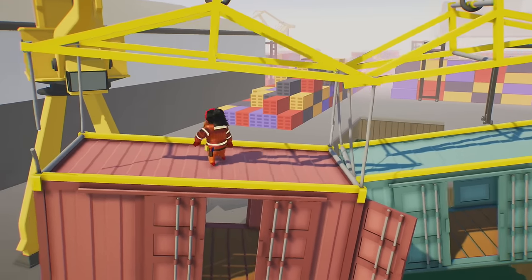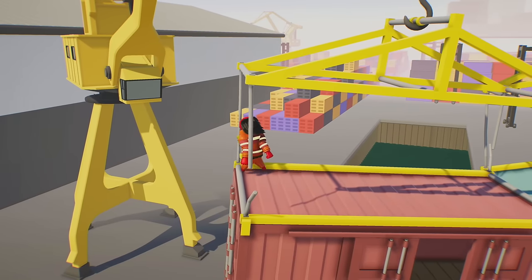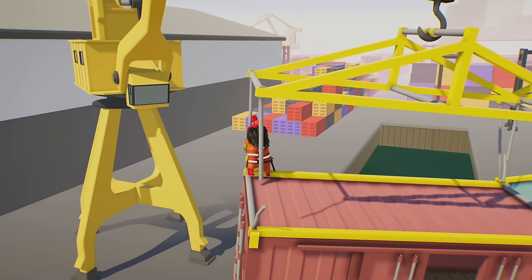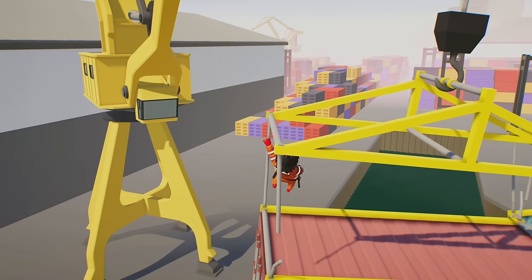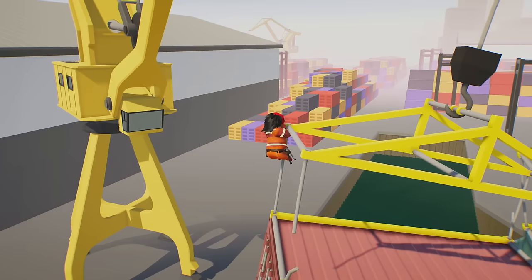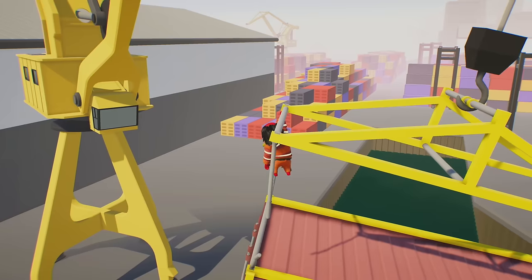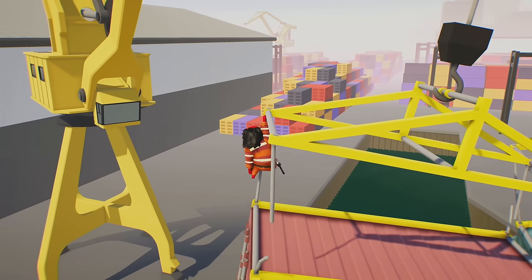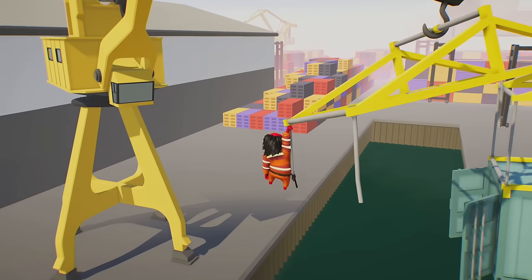One thing to keep in mind is that you do have a little bit of stamina, so you have to make sure to be kind of quick. If you're hanging on for too long, drop down to safety and then jump back up. Make sure you don't lose your stamina as the container is about to fall. You'll see the container fall and as long as you're still hanging on, the achievement or trophy will unlock.